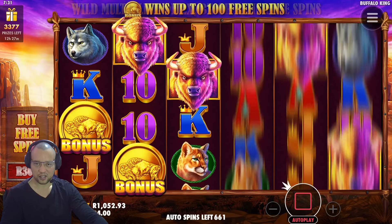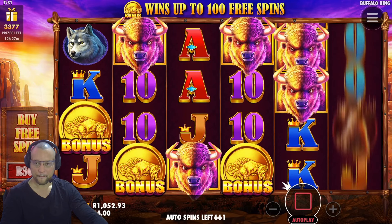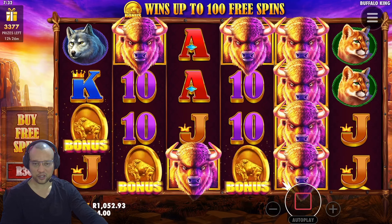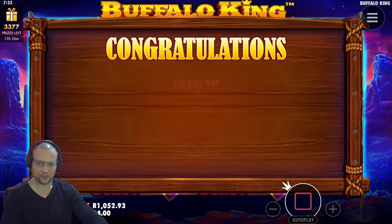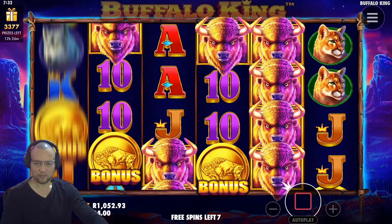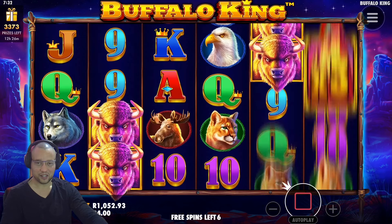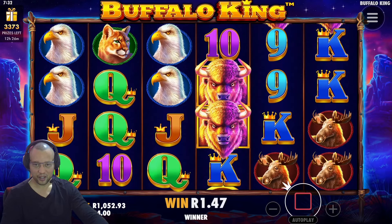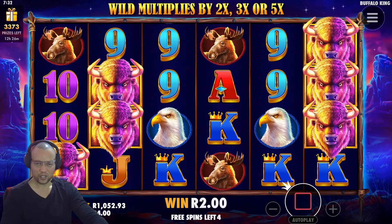And then this was our second bonus. With this game, you have to be patient trying to find those bonuses, and the bonuses do come quite often as well. One thing I noticed is that six scatters gives you 100 spins. So if you get a scatter in each reel, that is 100 free spins. I've only got it up to five though — missing a moose in the first reel. That would have been decent.